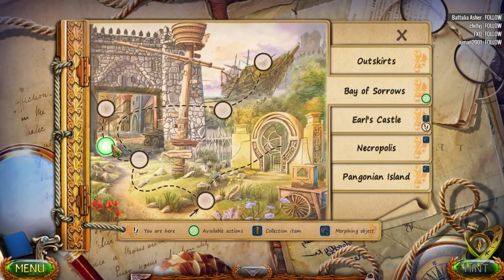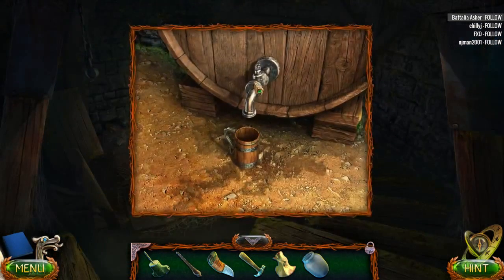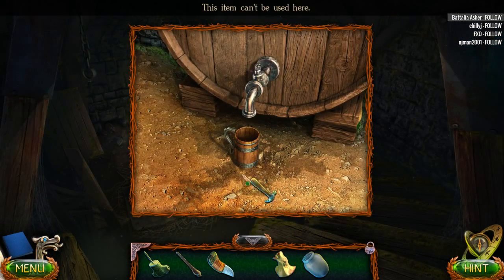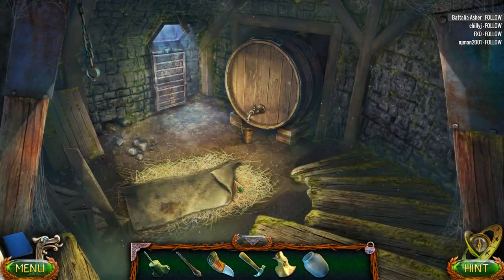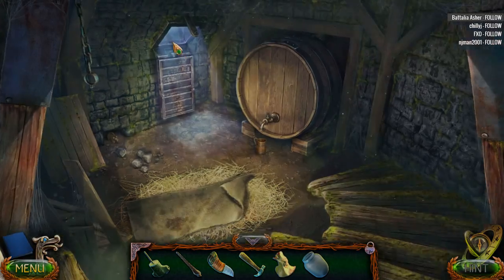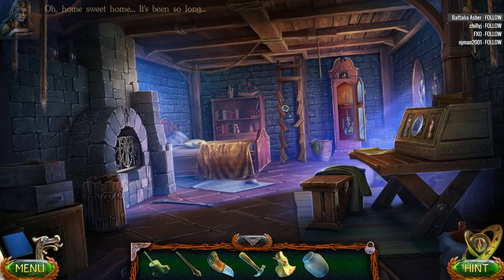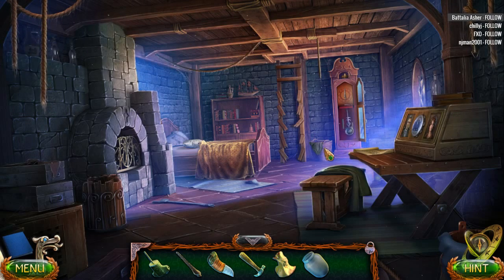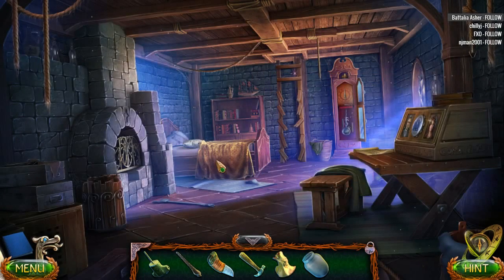Bay of Sorrows. What? Why do we need a jar? Hammer? No. What the heck do we need to do in here? Home sweet home, it's been so long. We have to fix this though. We don't have that symbol either. Nope, this is not the right place to be.